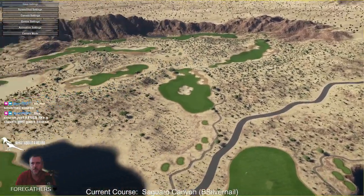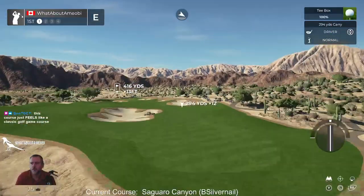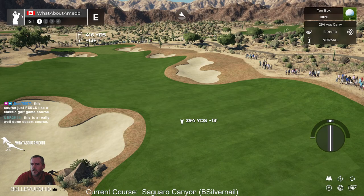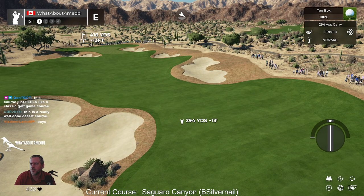That road goes out to nowhere, which you'd expect. Nothing there. Feels like a classic golf game course. I could see that being the case. Really well done desert course. Thanks for that. UBR — am I reading that right? 2K14, cool.